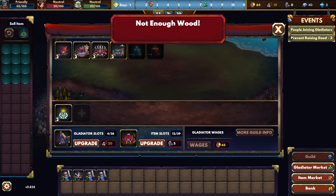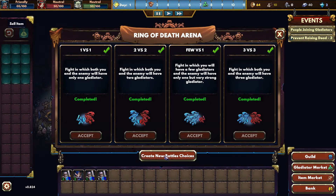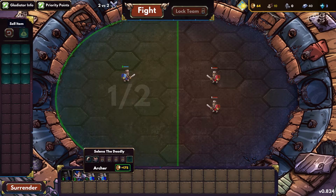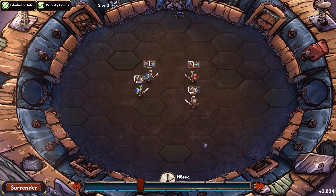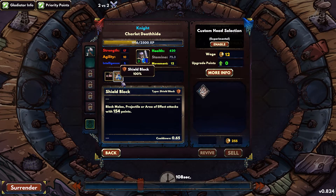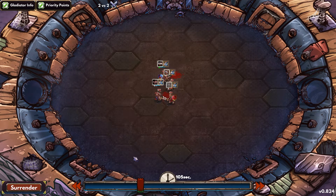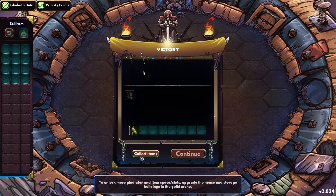Can we now increase this? No, not enough wood. What about this? Ring of Death available - two versus two. We need to get some stuff here to increase our stuff. We're going to throw that one out there, and let's throw him out there. Fight! Get him! Get him! Chop him up! There we go. Open - collect items - continue. Nice.